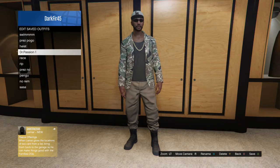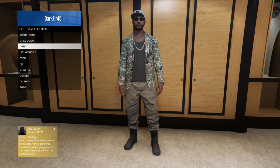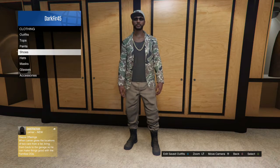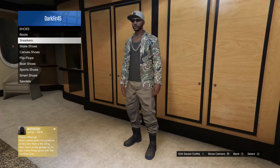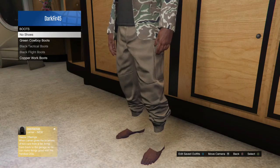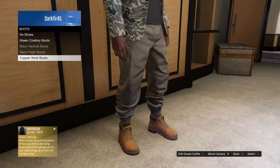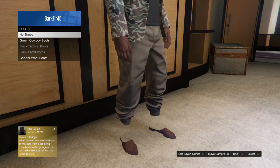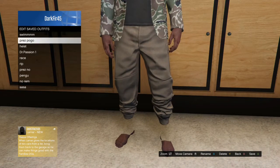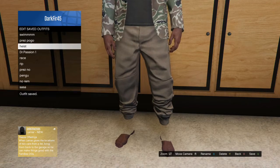This is where you can get the invisible feet or ankles, depending on what shoes you choose or no shoes. It doesn't really matter — all that matters is that it looks pretty glitched and dope. My feet are invisible. It doesn't work for some shoes but it works for most, like boots and cowboy boots. I'm going to go with no shoes because I'll probably be adding white shoes later to give that contrast and make it pop out more.